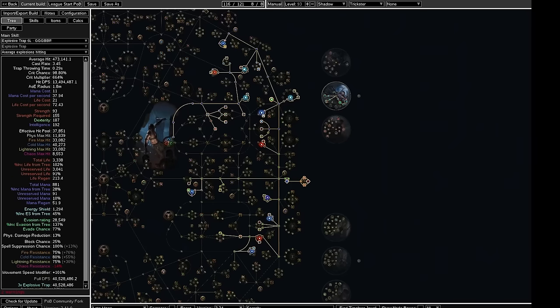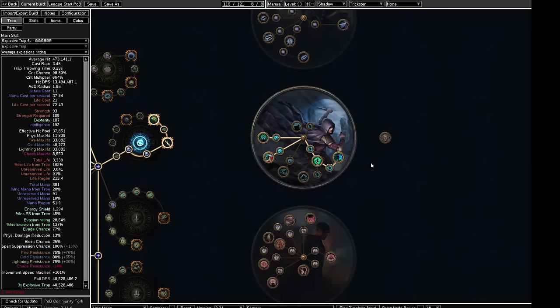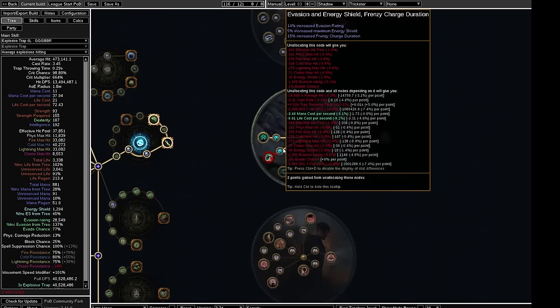One last thing about the POB that I didn't specifically mention last time: when you get to late maps, you should switch to Swift Killer and get freeze immunity from the Brine King pantheon. Swift Killer is extremely strong and will be important if you elect to use a Sunblast, which is my next topic.